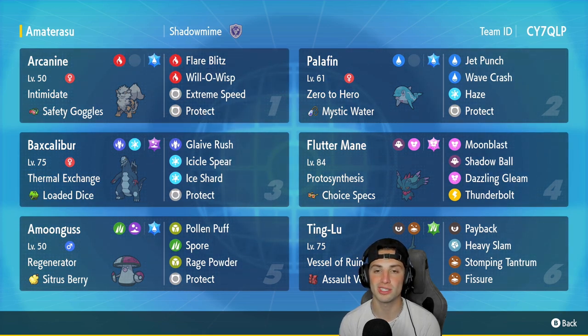If you want to rent this team for yourself, the rental code is in the top right-hand corner. Let's get after it — let's hop on the ranked doubles ladder and grab some wins with this Loaded Dice Baxcalibur Series 3 team.